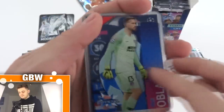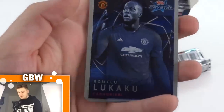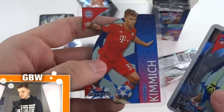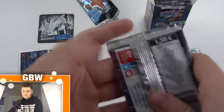Here's Oblak for Atletico. We've got Perisic, Dele Alli of Tottenham, and Romelu Lukaku as the Cannoneeri insert card in this pack — I love the shine that these cards have. And Joshua Kimmich of Bayern Munich. So that's three Cannoneeri and two UCL legend cards — we're doing very well so far.